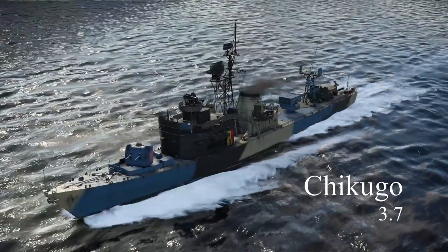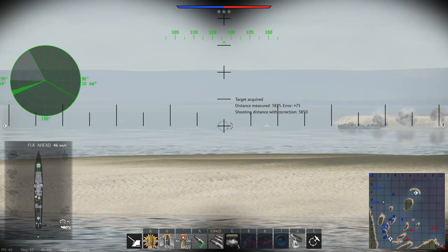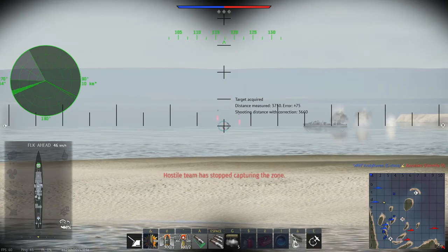First we'll look at the Chikugou. This will probably be the first frigate you'll get since it is the cheapest. Armed with a twin 76mm turret, a twin 40mm Bofors mount, and 6 torpedoes in 2 triple launchers, one on each side.